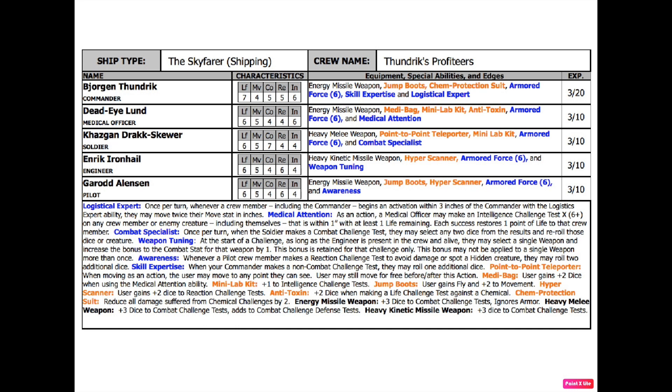Post-game for Thundrix Profiteers: I leveled up quite a bit. Bjordrick Thundrik earned two more experience points and will level up after the next scenario. Dead Eye Lund, Kazgan Drak Skewer, Enric Iron Helm, and Garon Allenson all reached level three, earning plus one to either combat, intelligence, or reaction scores. Dead Eye Lund got +1 intelligence, bringing him to 6. Kazgan Drak Skewer got +1 combat, bringing his combat score to 7. Enric Iron Helm's reaction went from 5 to 6, and Garon Allenson's reaction also increased to 6.